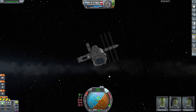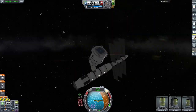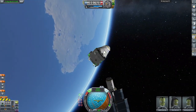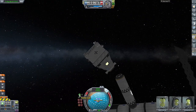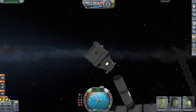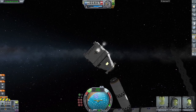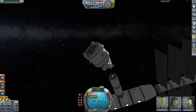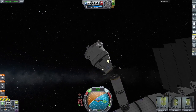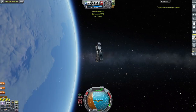Now we use the RCS thrusters to push the Starliner over to the space station, opening up the docking port in a few seconds. Slowing the vehicle down with the RCS thrusters, pointing towards target, opening the docking port, and using the RCS thrusters to navigate the vehicle in. I think the controls are I, H, N, K, and J — I always forget — but that's what it is to get the RCS thrusters to work. And then we successfully docked with the space station.